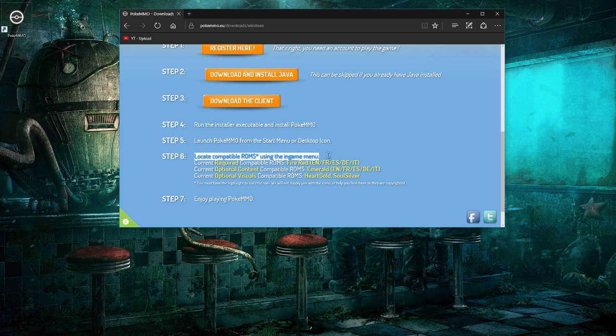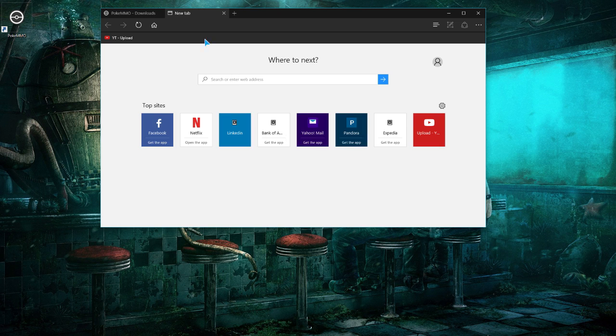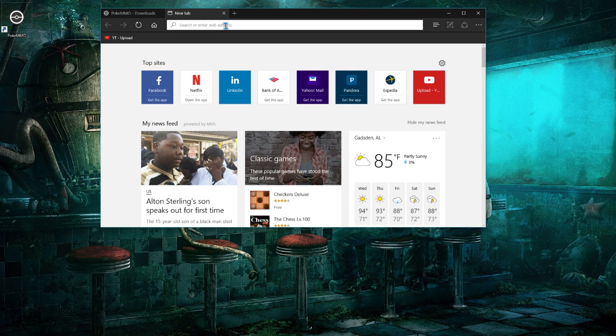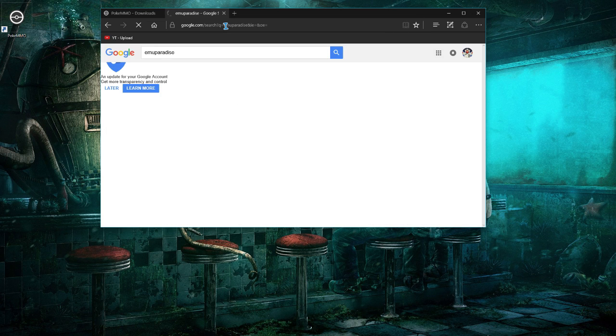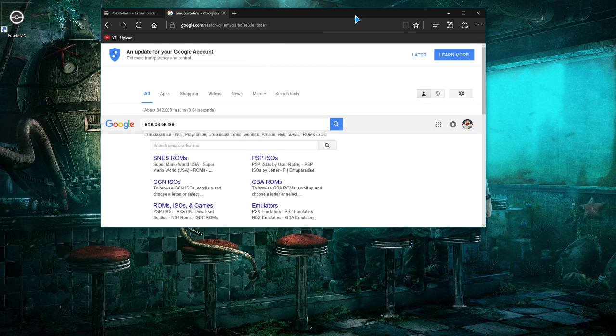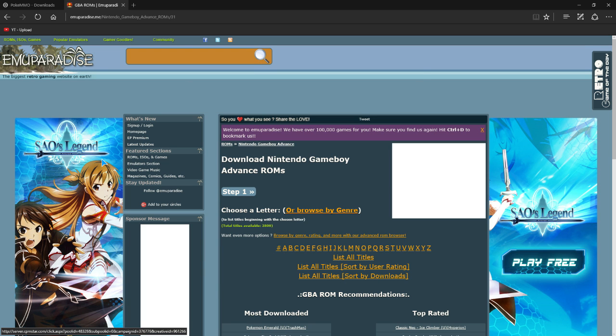Locate compatible ROMs using the in-game menu. You've got to download and put the ROMs in the folder first. Current ROMs required are FireRed, Emerald, and SoulSilver in English, French, or other supported languages. The only website I will recommend you use is EmuParadise, as right now it is the only emulator ROM website that is still up and going that I have not gotten a single virus from.